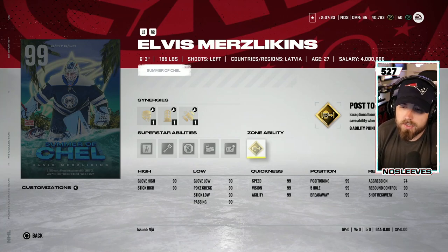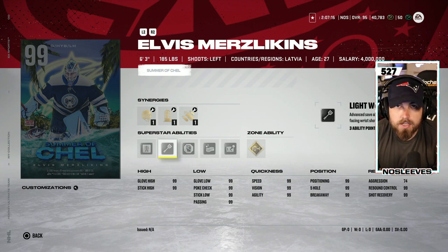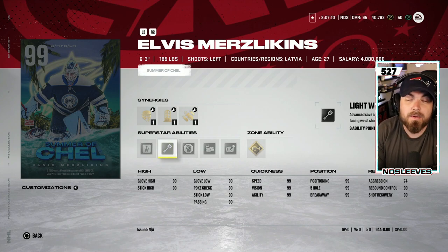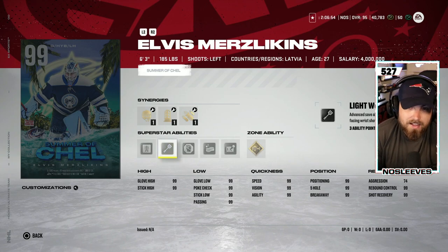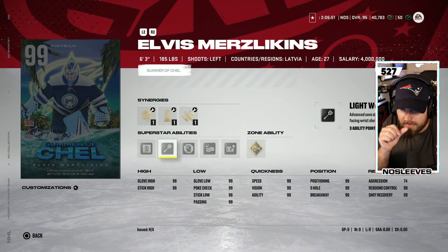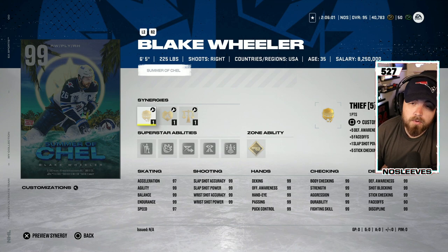We'll kick things off with the 99 Elvis Merzlikens — six foot three — who has gold Post to Post and Light Work, both pretty incredible zone and superstar abilities for goaltenders. The issue is there are a ton of top-end goaltenders and none of them are worth the significant resource cost at this stage of the game. A one-timer at 99 overall is going in for almost every goaltender, so goaltenders just don't have the same impact as a forward or defenseman. That said, Merzlikens is still one of the better statted-out goaltenders — he goes into the B tier.